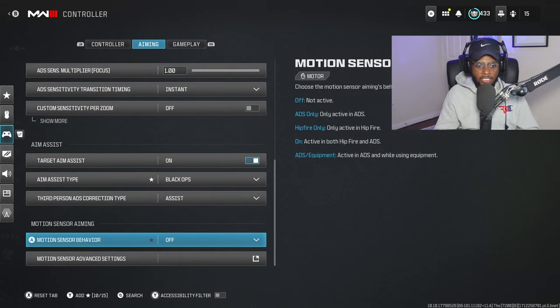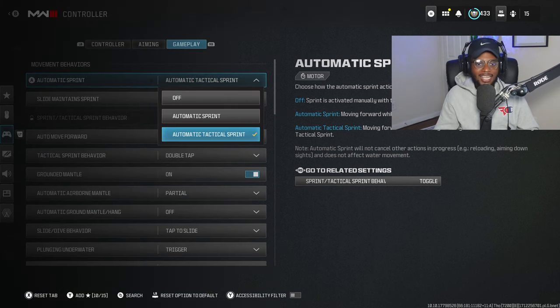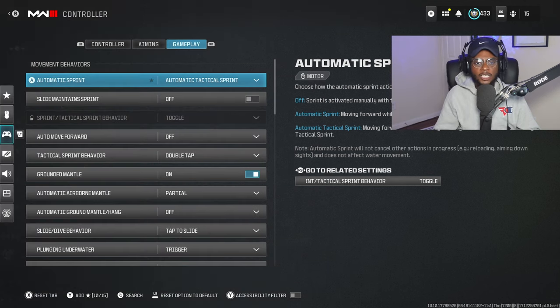Everything else here is pretty much the same — I haven't messed with any other aiming settings. Under gameplay, all I have switched is Automatic Tactical Sprint just to speed up my gameplay. A lot of you are going to enjoy this because you're going to be able to get around the map and rotate from position to position a lot quicker and smoother, because you're not constantly having to press down on the left thumbstick to enable a tac sprint.